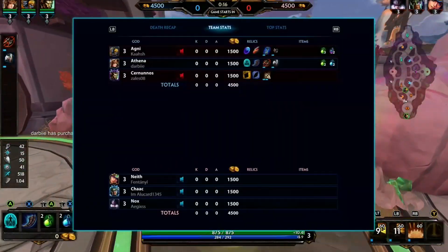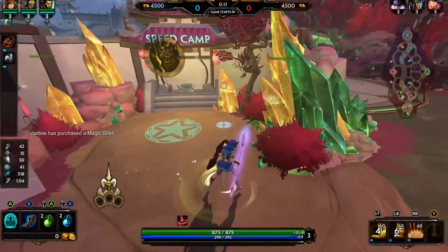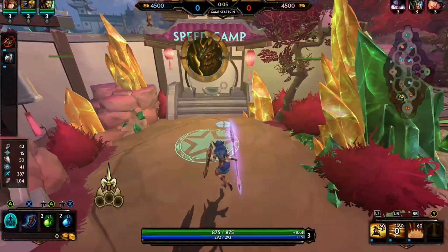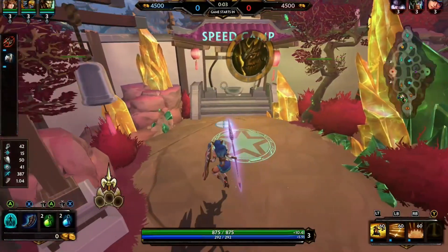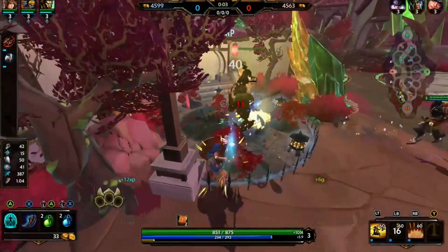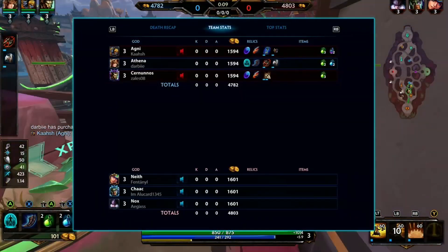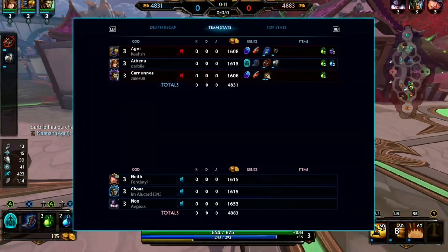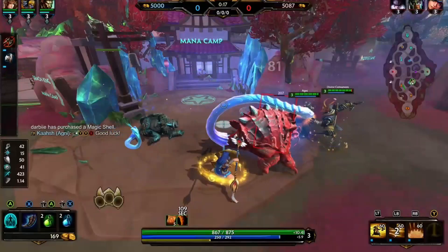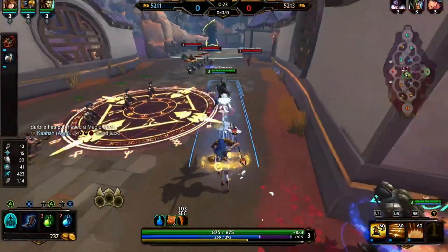How is it going, boys and girls, DarbGuy here and welcome back to another ranked joust video. Today we are hard slamming an Athena game testing out the new warlock staff buffs. I know if you look to the left side of your screen it doesn't look like a warlock staff, but I'm not going warlock staff first item — I will just die off cooldown if I do that. So I'm gonna start off my build with a Sovereignty.